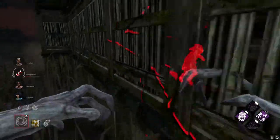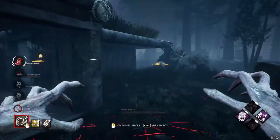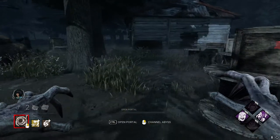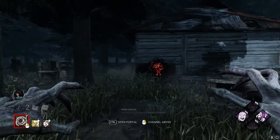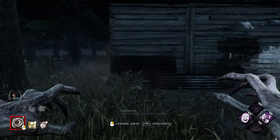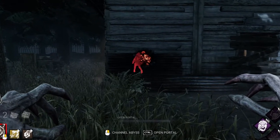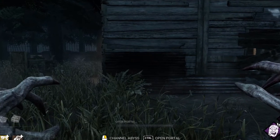Rushed actions are fast and medium vaults on walls and windows. A fast vault on a pallet will also trigger I'm All Ears. Quickly jumping in or out of a locker will also reveal a survivor. Keep in mind that the aura revealed will start the moment the action takes place and will linger a little bit before they won't be revealed anymore in a locker.